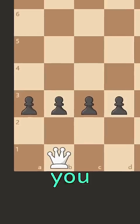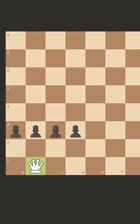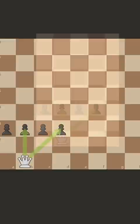Can you stop all these pawns? It's white to move, and it's your job to take out these pawns. But it doesn't seem that hard, right? It's clear we need to take one of these pawns, but which one?